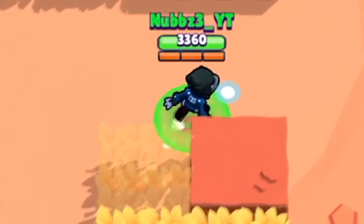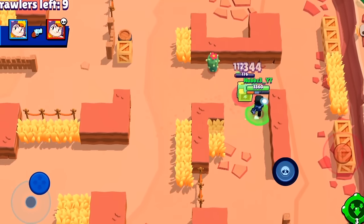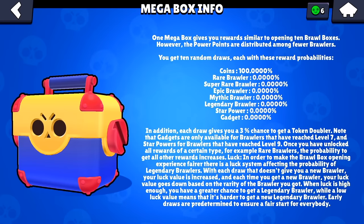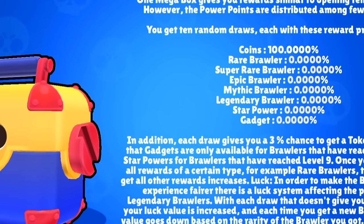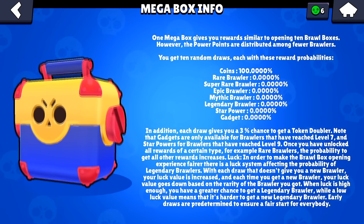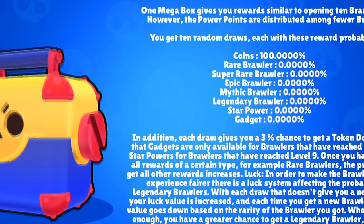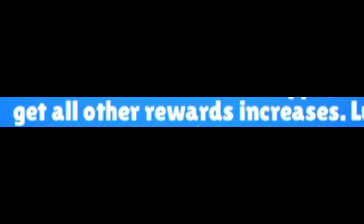The final tip involves text on the brawl box screen that most people haven't read. It says: 'In addition, each draw gives you a 3% chance to get a token doubler. Note that gadgets are only available for brawlers who have reached level 7, and star powers for brawlers that have reached level 9. Once you have unlocked all rewards for a certain type — for example, rare brawlers — the probability to get all other rewards increases.'